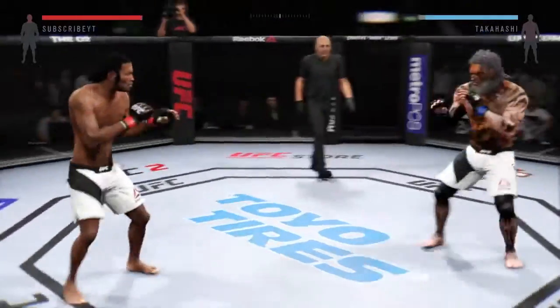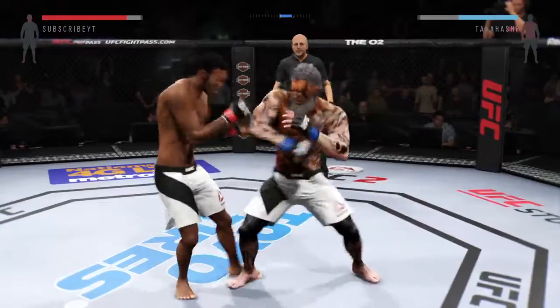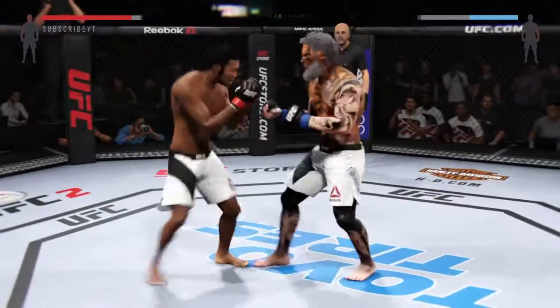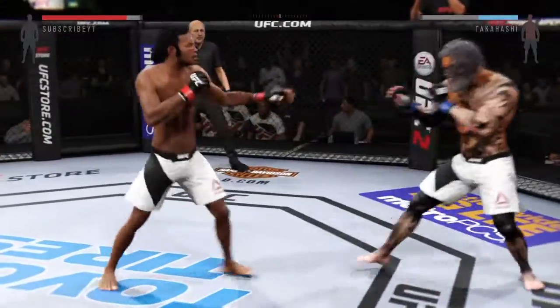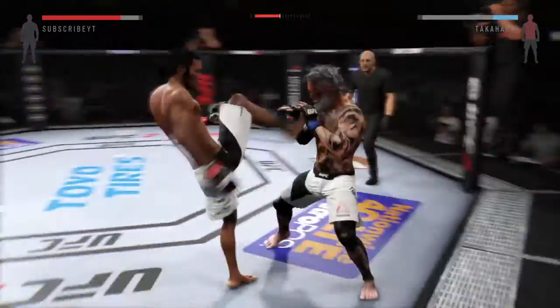Nice body kick, though he blocks that kick. Nicely timed straight — he lands an excellent combination. El Toro caught by that head kick. He's really on point with his strikes tonight. That's a good kick. Solid leg kick. These guys are going at it right away, trading blows.